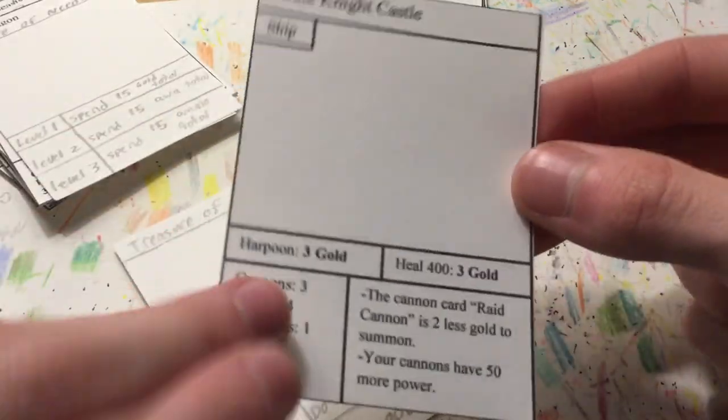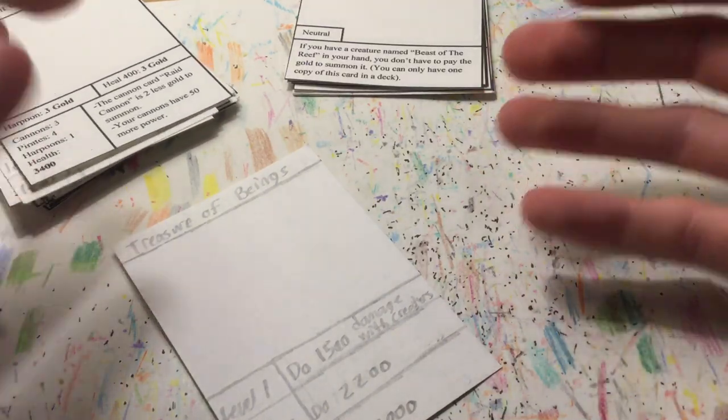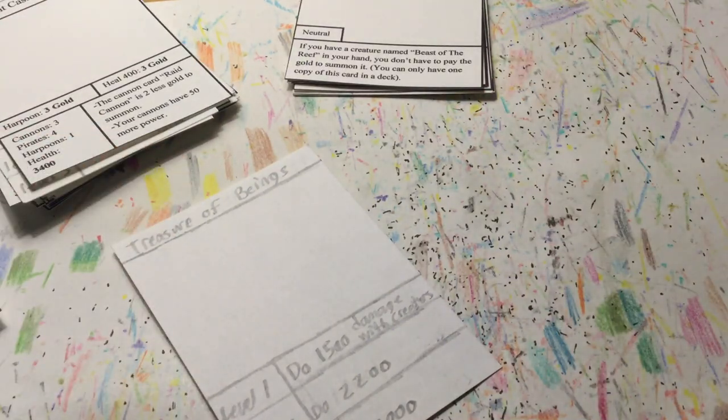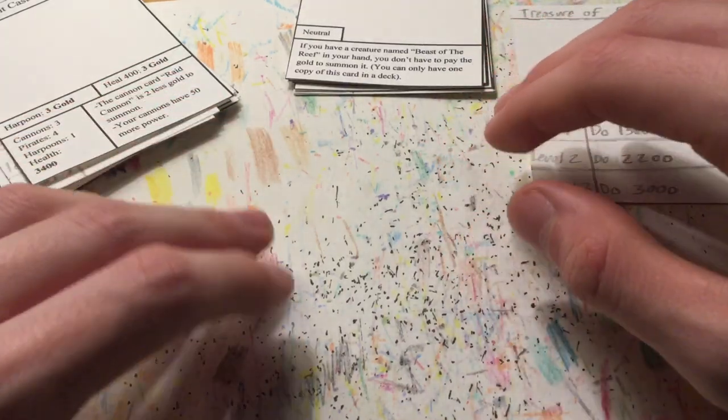I've got to update the ship cards. The Pirate Knight ship is going to have three cannons that do 350 damage each, and you have to spend gold to shoot them. So the cannons are built into the ships. I think that's actually pretty cool, because the individual cannon cards kind of just didn't really work.